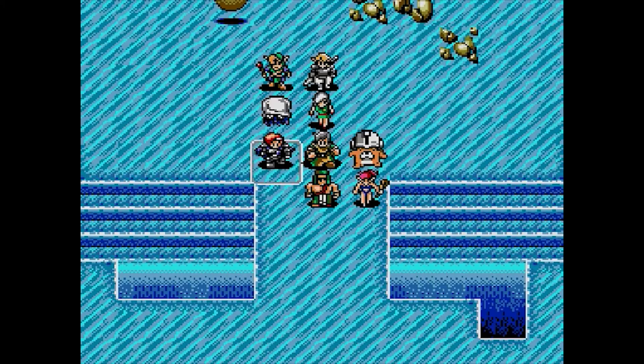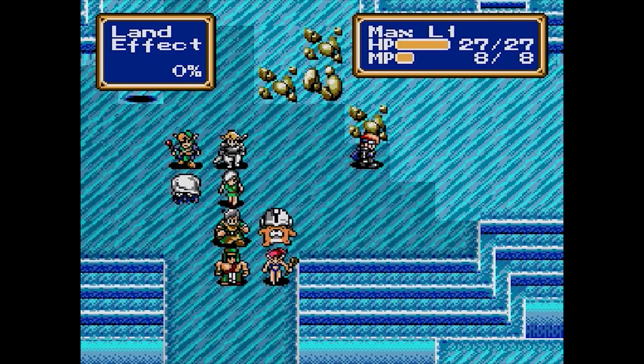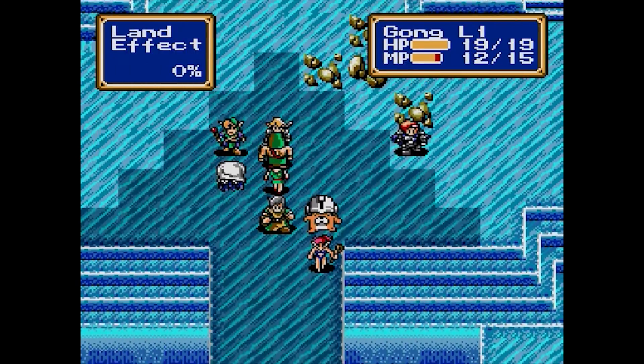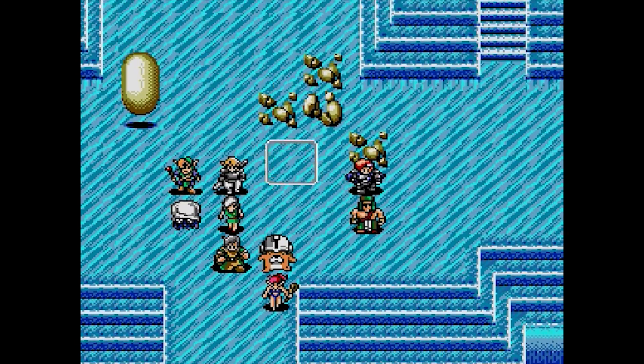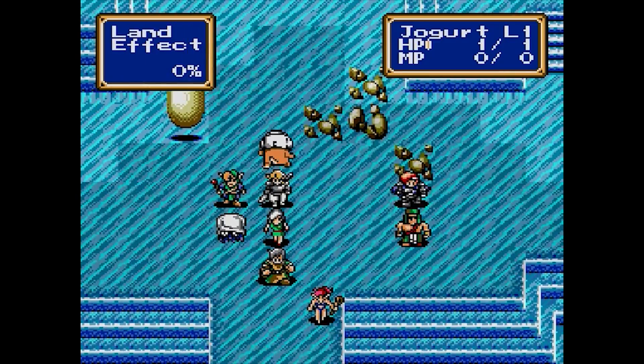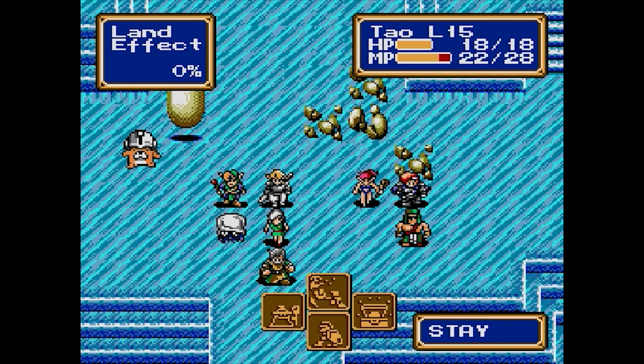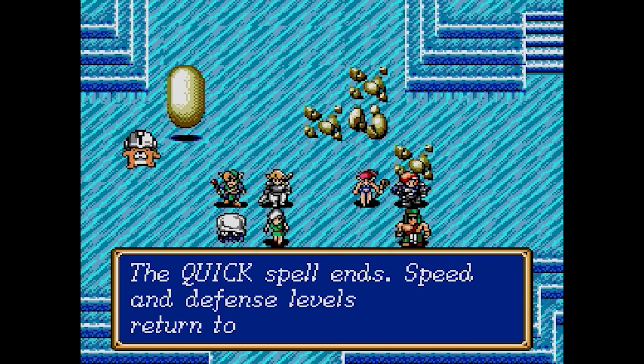I have no idea where our healers are at XP-wise. I think I'm gonna move Max over this way and I'll move Gong over this way, just to intercept those bats. The worm's backed up a little bit. We'll put Tau over here. Oh, the quick spell ends — that's fine.